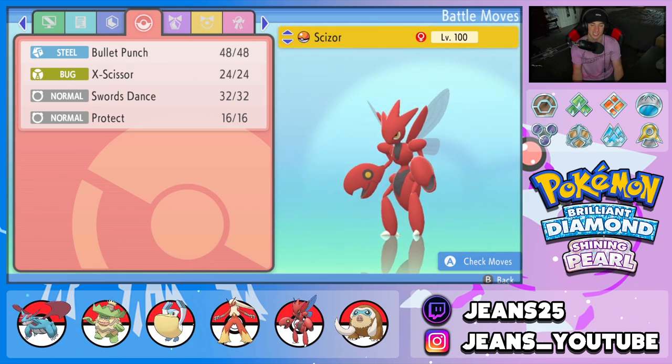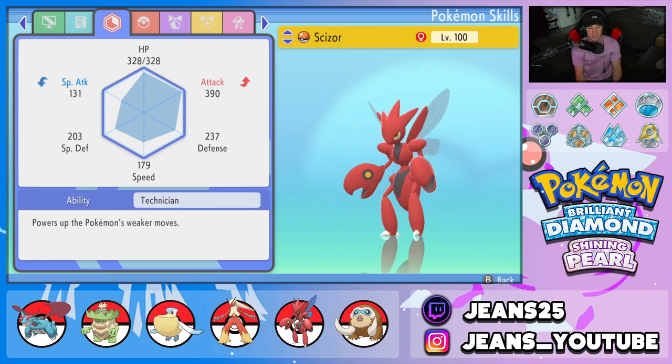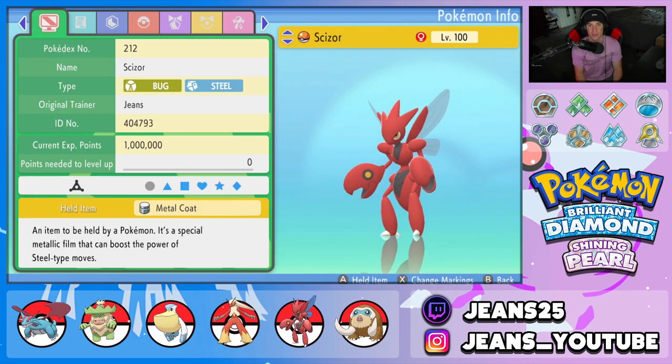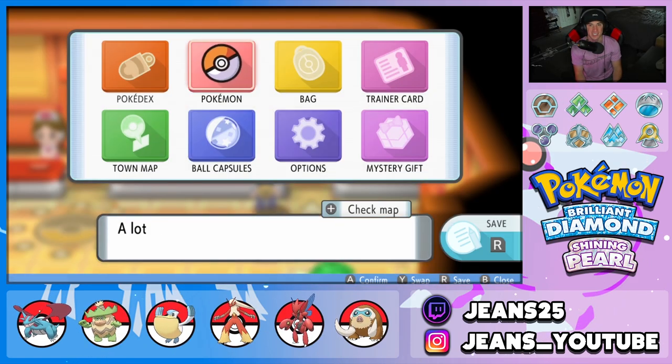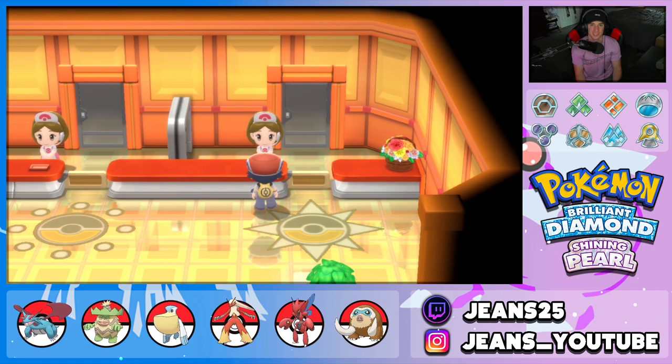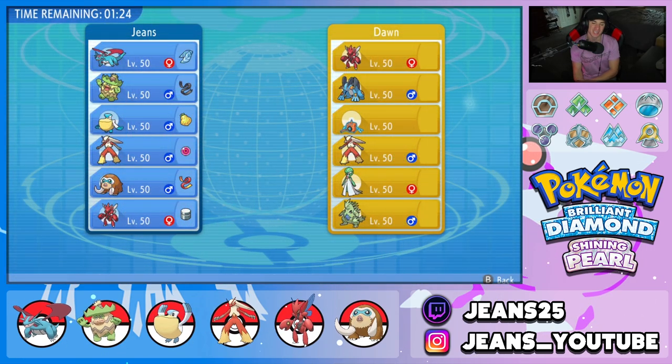Final Pokemon on the squad is the best physical attacker in the game — Scizor. We gave it Bullet Punch, X-Scissor, Swords Dance, Protect, Technician ability, and the Metal Coat as item. Everything is fairly straightforward with this Scizor. There it is, team preview done — let's get into the coliseum and grab ourselves some wins!